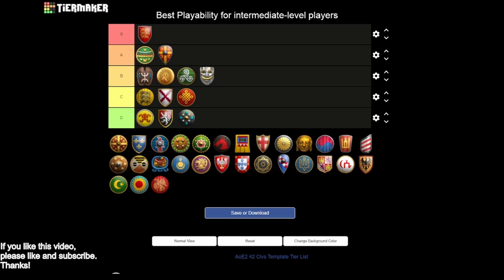Next we have the Dravidians, and unfortunately I've got to put them in D tier - kind of the polar opposite of Bengalis. You have great feudal age openings, nice men-at-arms, nice archers, and you can open scouts if the situation calls for it. But once you get to castle age things get awkward if you're not playing into crossbows. Elephant archers are a unit you don't have a lot of experience with, and you're lacking bloodlines and husbandry. The civilization gets severely underpowered in imperial age, so the overall D tier rating reflects how limited the tech tree becomes post-feudal.